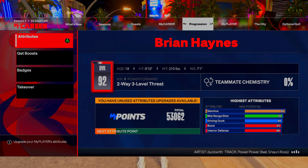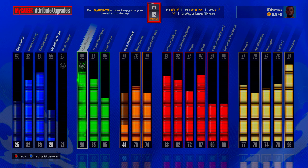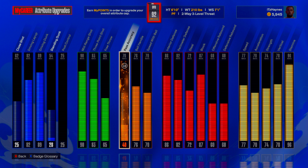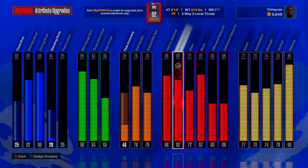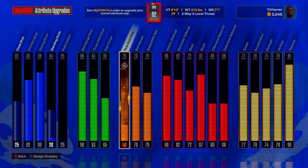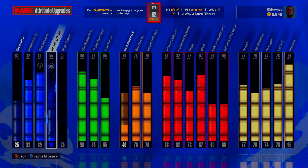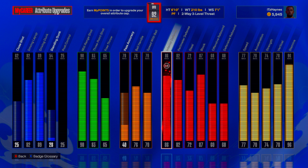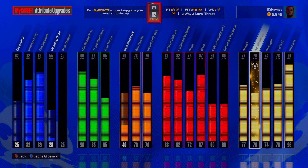We are 6-foot-10, 210 pounds, 7-foot-1 wingspan. This is the build right here. The way I play this game, I love this build a lot. We're tall, we can get our own bucket, the shooting is insane, we can score in the paint and at the three-point line, we can play great defense, and the physicals are there.